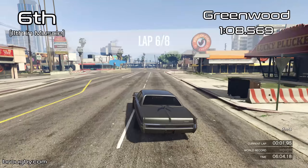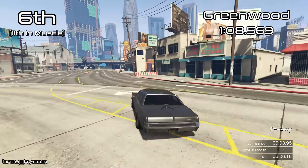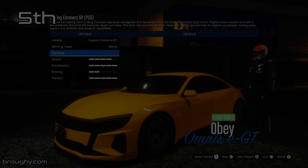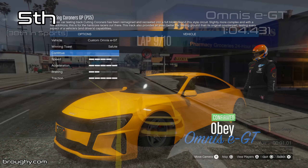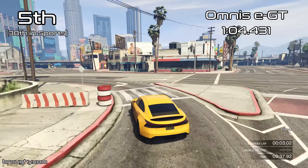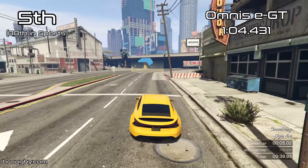All cars from this DLC except the upcoming Briosso and Sentinel widebodies have the flag that means they get increased traction with lower suspension, so the lowest suspension options are the best — in the same way that you need a spoiler for maximum performance.